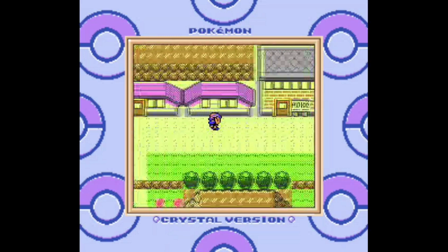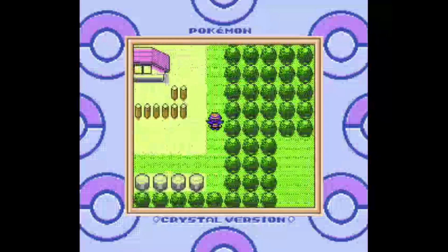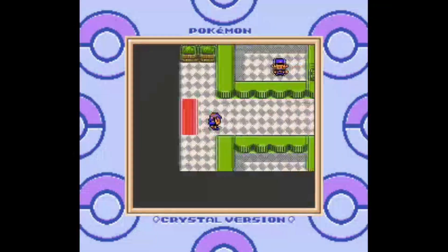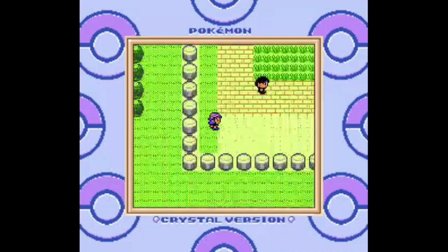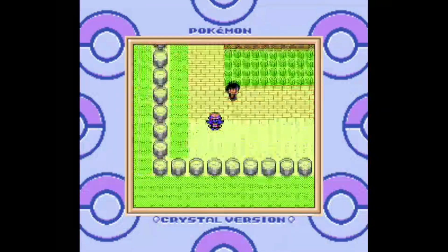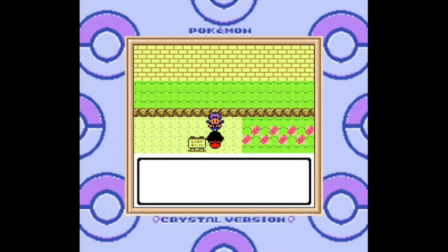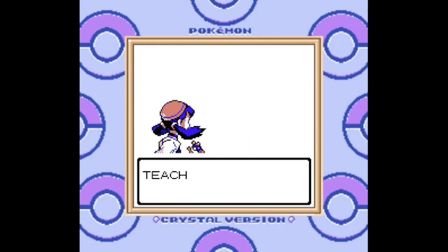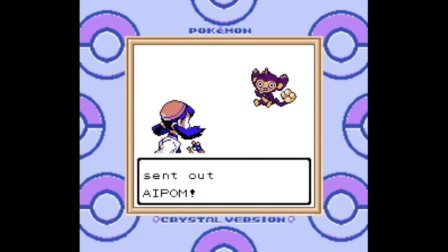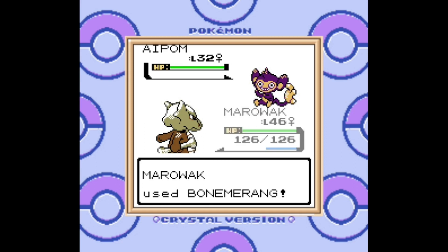I am starting to really believe that Kanto needs a lot more to make it interesting as a region. It feels very much like a victory lap in this generation, but in HeartGold and SoulSilver I definitely remember there being a lot more to do in the Kanto region. At least there were more places to explore. I'm so desperate for things to talk about that I'm going to point out a trainer class I had never actually seen before going down this route — there are Teachers on this route, and I've never seen this trainer class before in Generation 2. They weren't in Johto at all, as far as I can recall.